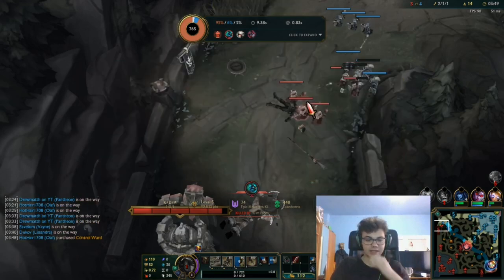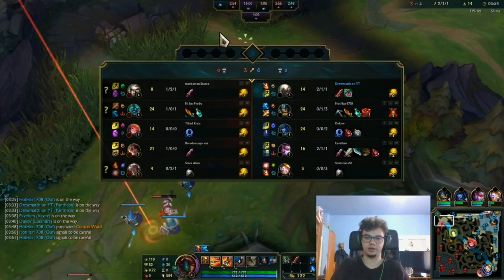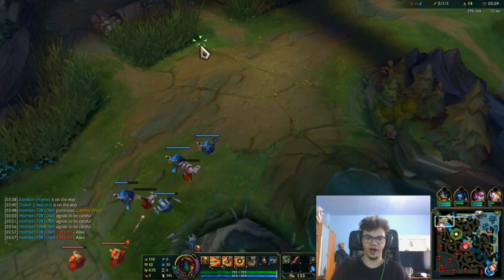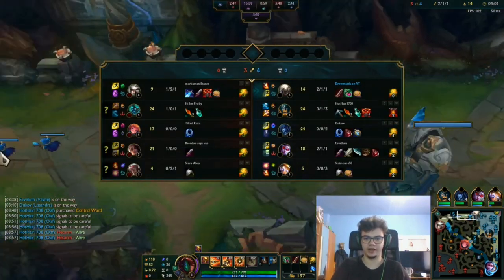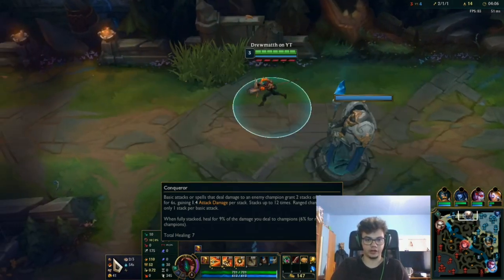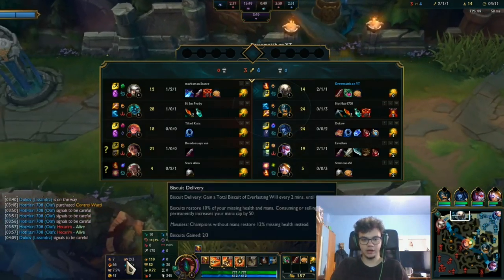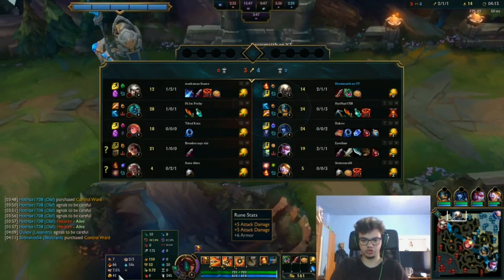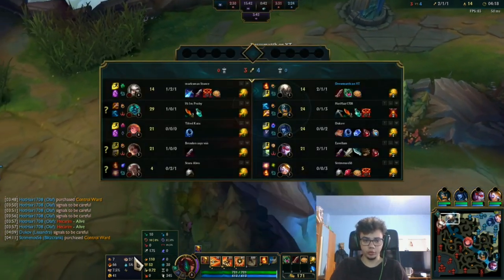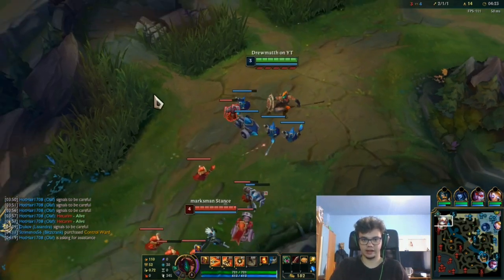Against matchups like Illaoi, Sett, and Malphite — maybe if the Malphite is good — you're going to basically hate your life. But against most bruiser matchups and most AP matchups, you should be fine. When you play Pantheon on top, I'd like you to go for either Conqueror or Press the Attack, then Triumph, Alacrity, and Coup de Grace — this can also be Tenacity. Biscuit Delivery and Time Warp Tonic, with defensive stats. Or you can go for something like Resolve with Second Wind or Bone Plating if you need it.